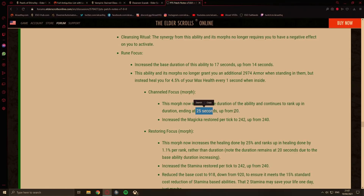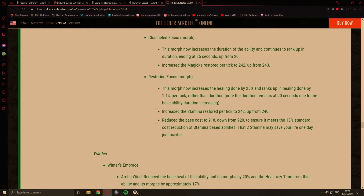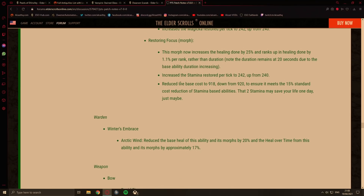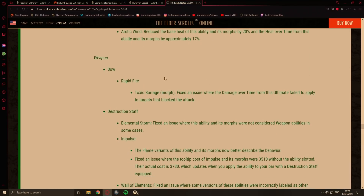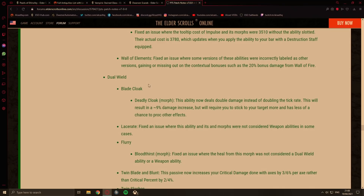Duration increased to 25 seconds instead of 20. Restoring Focus morph increased the healing done by 25% and ranks up in healing done per rank. They also changed the Magicka restore tick to 242 up from 240 — I don't know why they even bother changing this, like what do those numbers mean? Warden — nothing really worthy of note. I'm fine with them not really touching classes too much given how much new stuff there is.